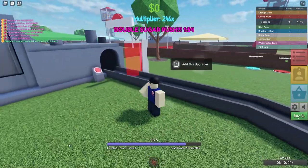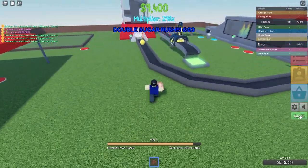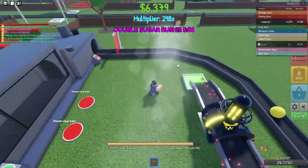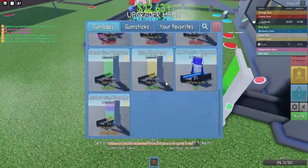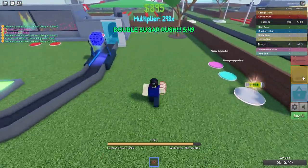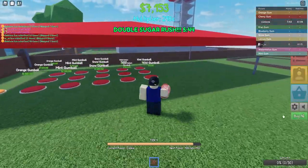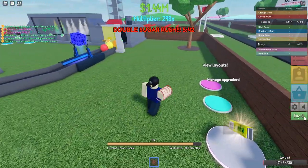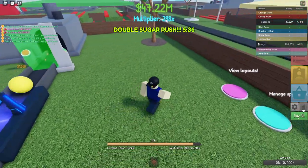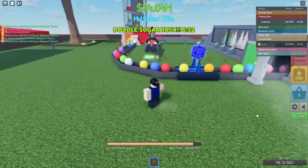I'm currently at A198 rebirths, which means I need two more rebirths until 100. I'm gonna show you guys what I do and how I get there. Also, at 100 rebirths your base will extend at the end, so you get two extra upgraders for your gumsticks. It doesn't matter if you ascend or not — at 100 rebirths it'll extend.